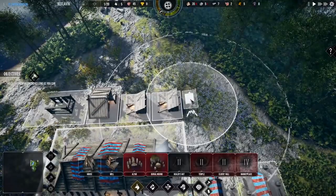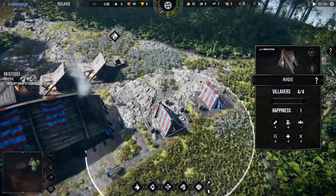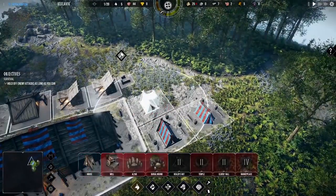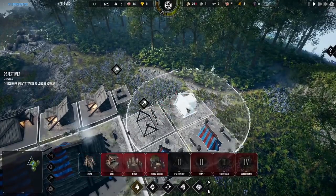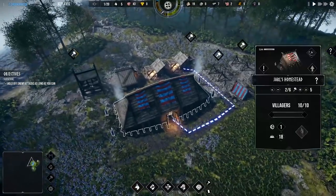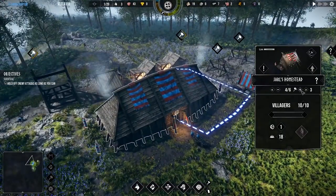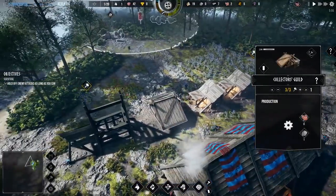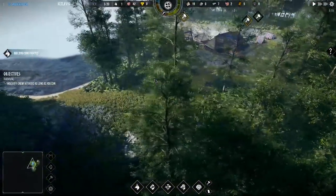We're going to go ahead and build a well here and continue to build homes. The homes fill up quite quickly — we've already got eight villagers inside the two homes, four between each. We're going to build another house here. Looks like the tents actually changed design too. We have five people who are unemployed, so let's get them assigned to the Jarl's homestead. The woodcutter is full, the collector's guild is full, and the hunter's hut employs two, possibly three.